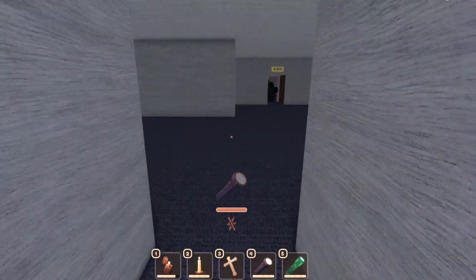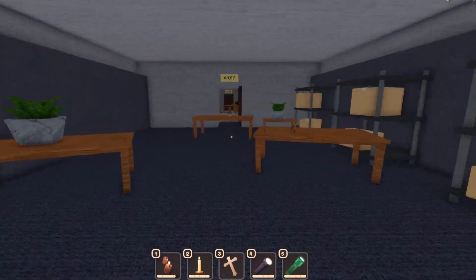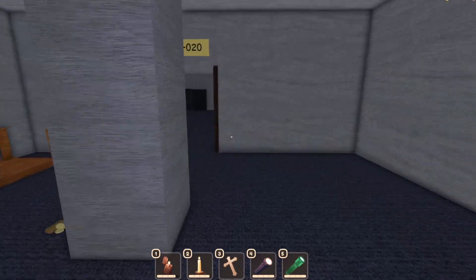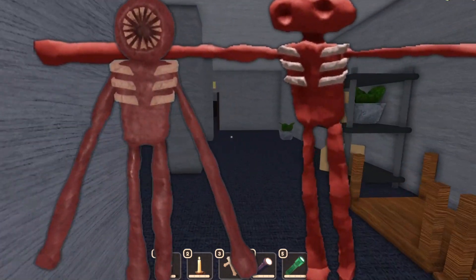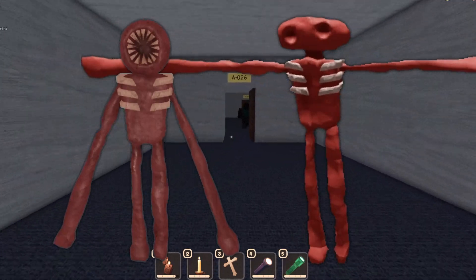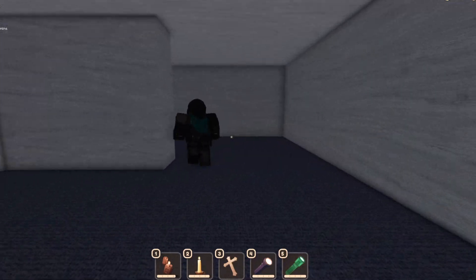Moving on, we have Figure. Figure had two scrapped designs: the first being a mock-up and the other having a near-identical appearance to the current entity. The second design only differed with its round hands and small height. The design was remade right before the official release on August 10th. Version one had two heads, which would have been interesting to see. Version two looked kind of weird with small legs and arms.